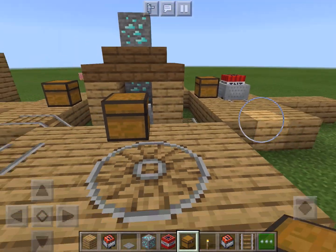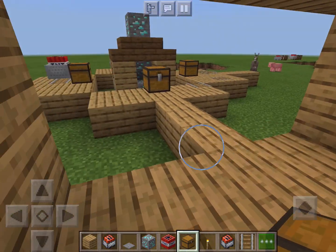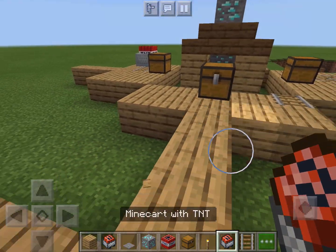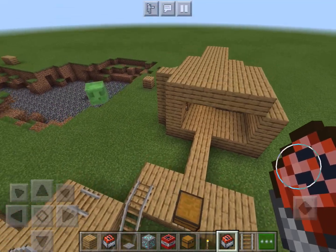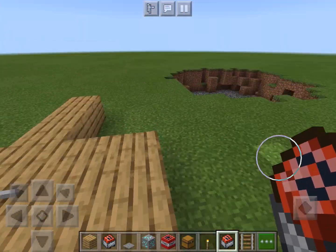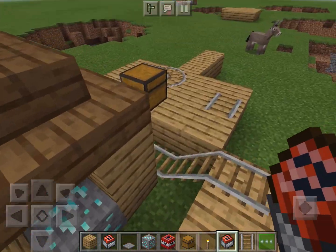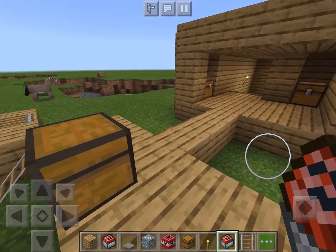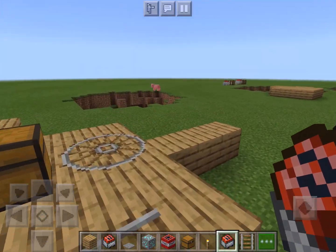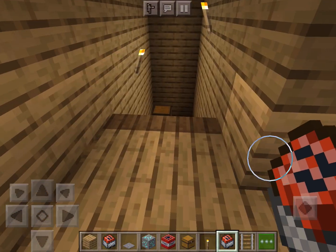There would be islands on the end — these are like the bigger ones. So you spawn in your island and you need to select the kit that looks like a TNT. It gives you a water bucket, TNT, redstone blocks, and that type of stuff.